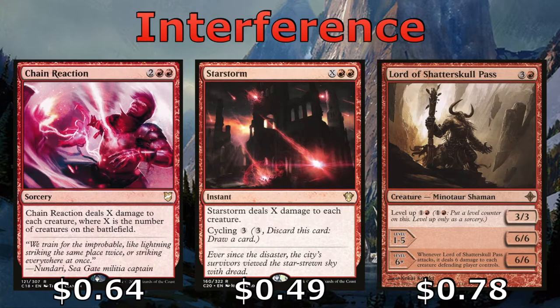Lord of Shatterskull Pass can come down on turn four or earlier as a 3/3, which makes for a good blocker. We can level it up into a 6/6 for just two mana. And if we get to level six and attack with the Lord of Shatterskull Pass, we're able to deal six damage to each creature the defending player controls, removing most, if not all, of their creatures.